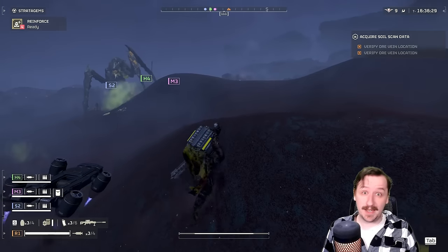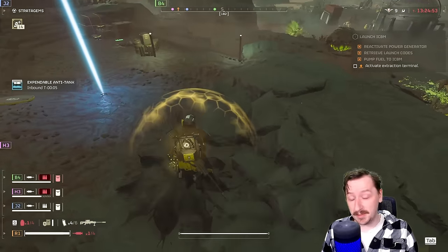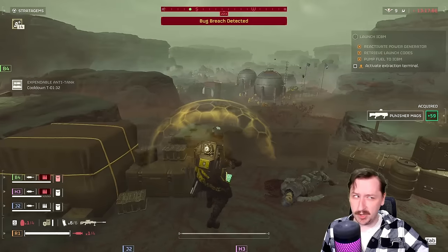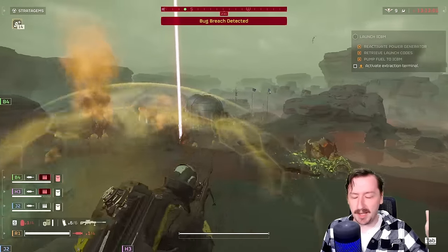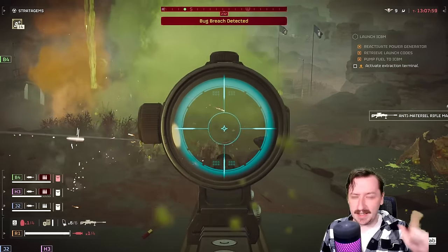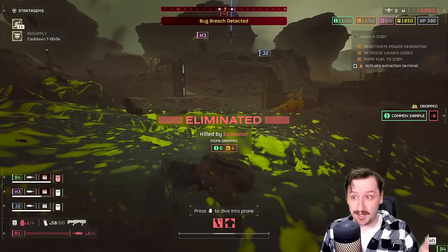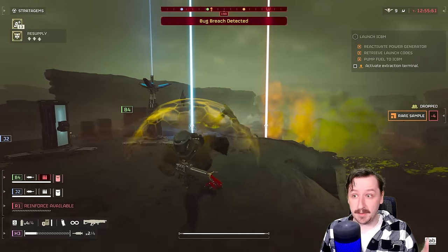For an overall rating on my tier list — I'm going to be very biased and put this way higher than most people. I'm going to put the Anti-Material Rifle all the way up into A tier against bugs, because it's really good against every type of bug besides Chargers — which you can stun and kill fairly fast anyway — and Titans. Just the fact that you can take out spewers so easily with this makes it amazing on those missions.